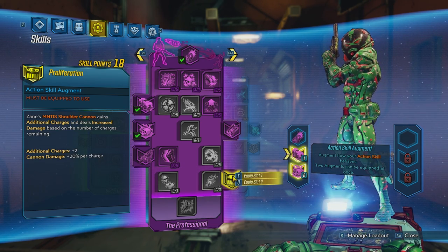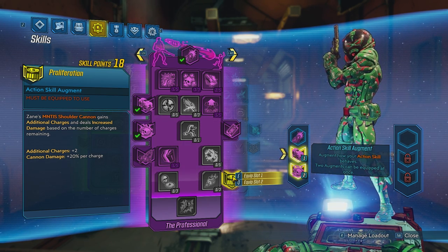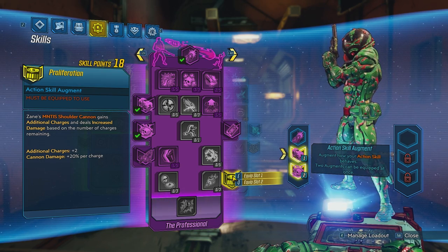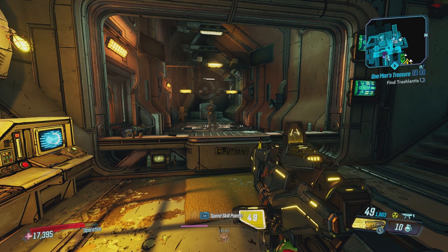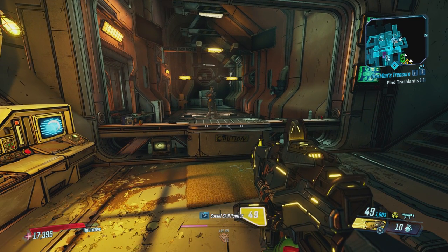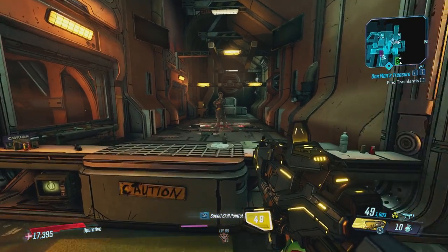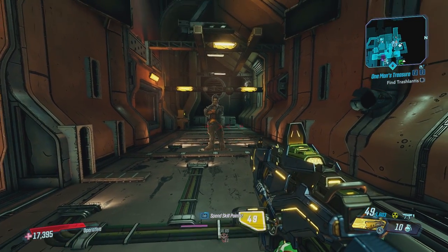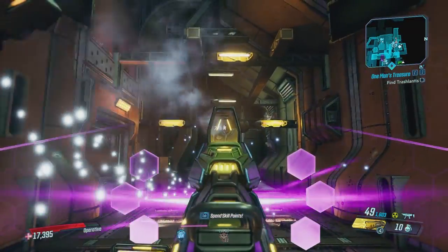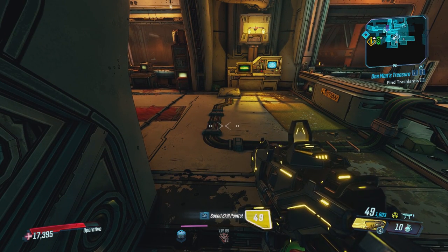Lastly, we have Proliferation. This will give you two additional charges, and for each charge remaining, the cannon will get 20% more damage per charge. Right now I have five charges remaining — that is max — meaning my shoulder cannon is going to do 100% increased damage on the next shot. So if my cannon deals around 12.9k, that 100% increase brings it to around 25k, as you can see right there. And obviously that damage is going to be way higher with the increases we already talked about and Mayhem scaling.